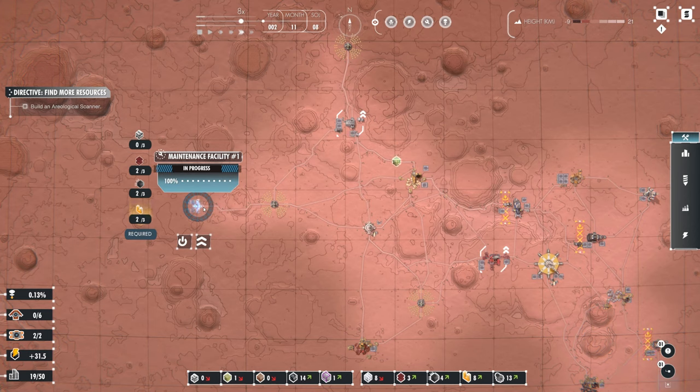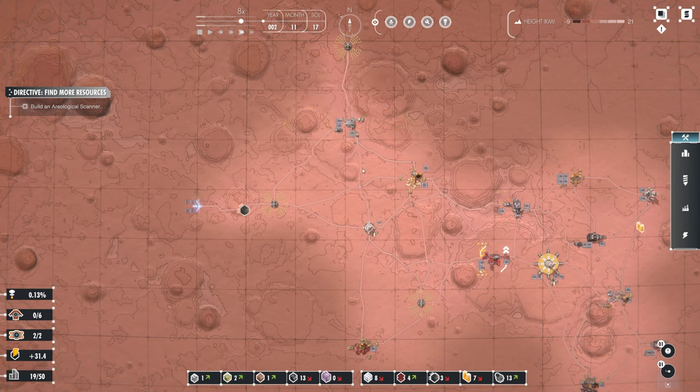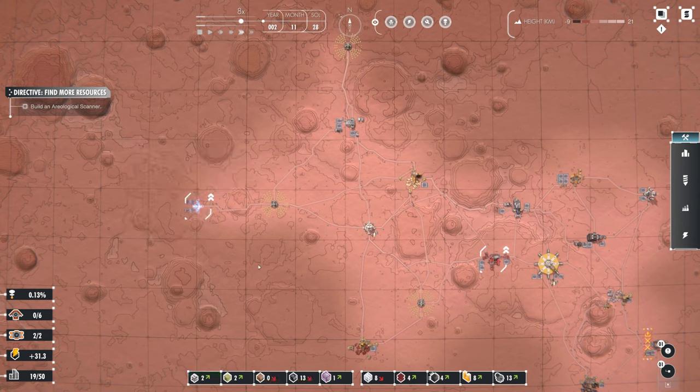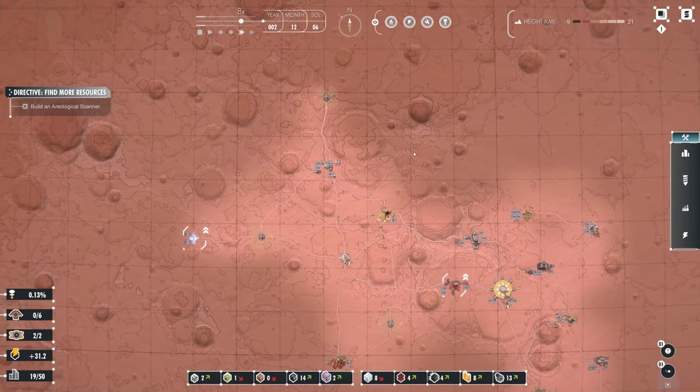Once that's done I'm going to turn off priority for that and turn on priority for this. It's interesting — in the early stages of the game you've got to prioritize things correctly, because without doing so you can end up checkmating yourself quite easily.